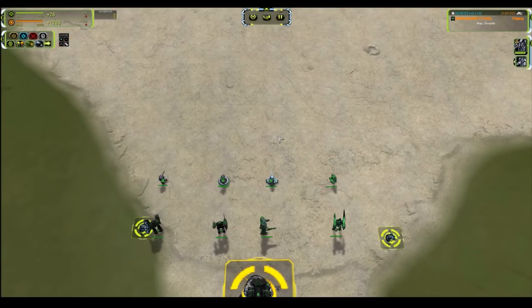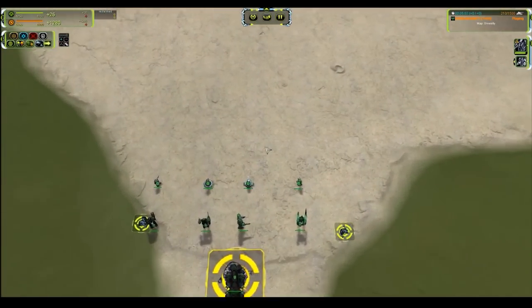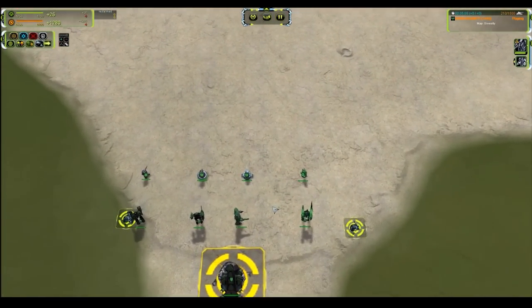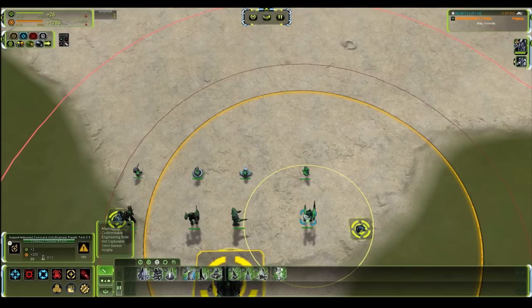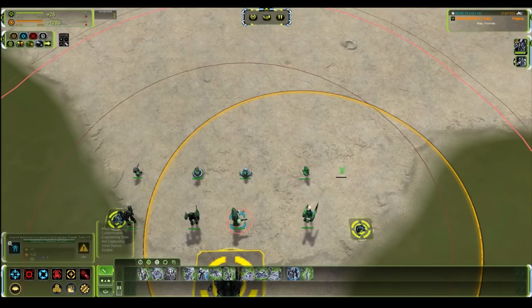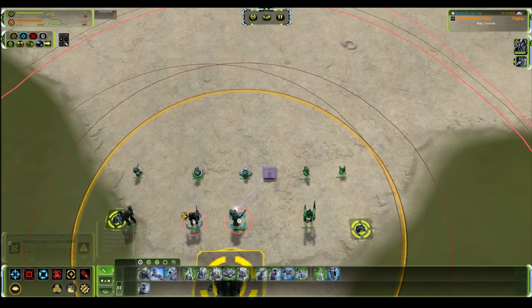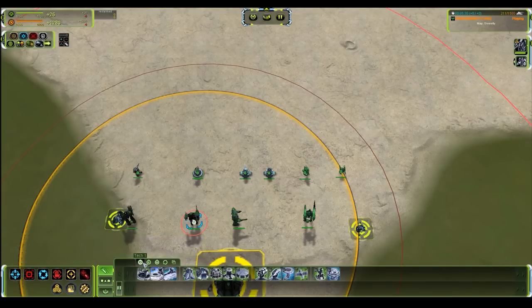These are the guys you build as regular defense, but they are outranged by T1 mobile artillery, so you don't want to overbuild these because a well-mixed T1 army can easily eliminate them. One thing you can use them for — and this is something I hear a lot of people ask about — is how do you defend against teleports? Teleports are just a broken game mechanic because you can't stop them.